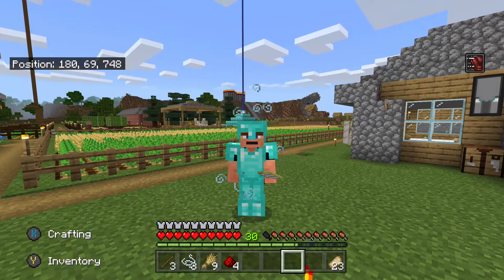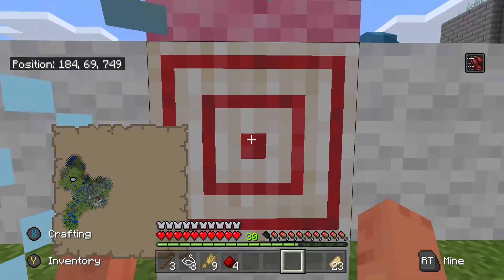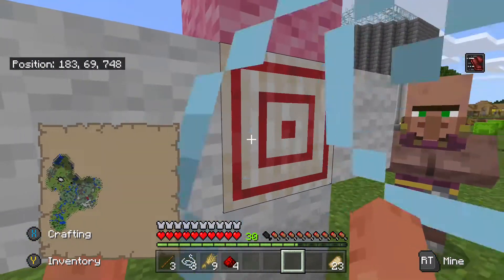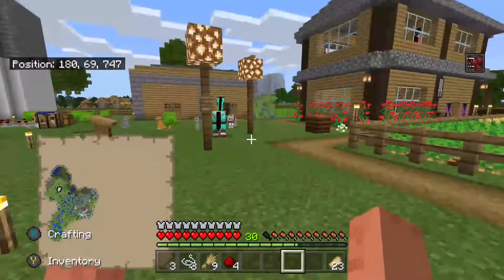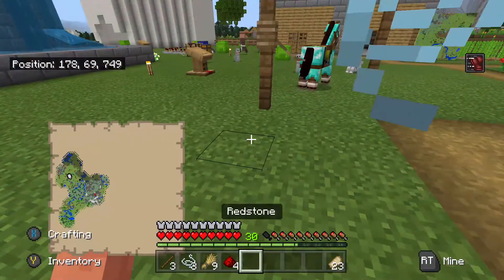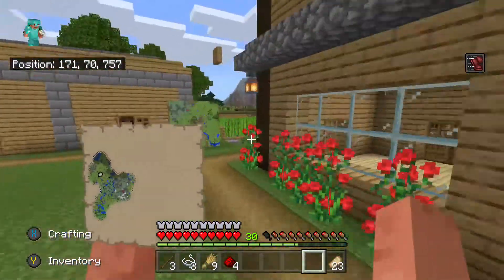As you've seen by the title of this video, we're learning — well, I'm teaching you guys — how to get the Bullseye achievement. As you can see in my hotbar, this is everything you need for this achievement, except for the steak because I already know I'm gonna need to eat.